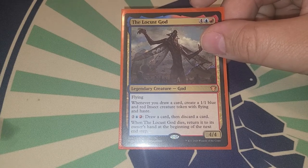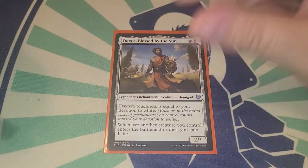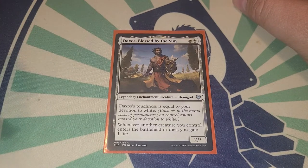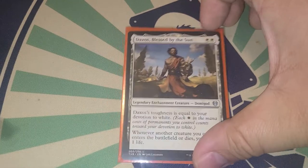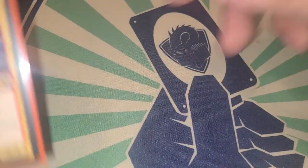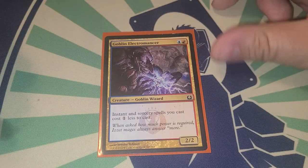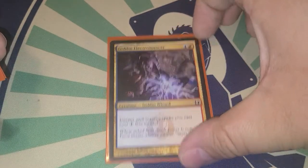With Locust God, you pay two, a blue and a red to draw a card, discard a card, and when it dies it returns to its owner's hand during the next end step. Daxos Blessed by the Sun — whenever another creature you control enters the battlefield or dies, you gain one life. Since we have lots of different creatures coming in, that's great. Goblin Electromancer makes our instants and sorceries cost one less.